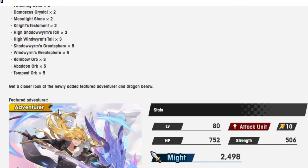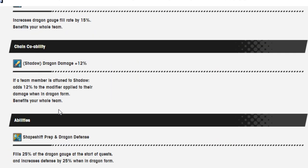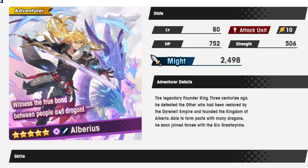The two units that are going to be coming are, of course, Alberius and Hyde Thonius. Let's look at Alberius — I assume this man's going to be absolutely crazy.